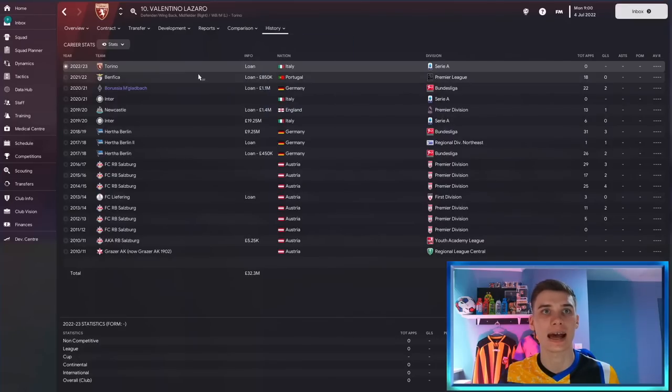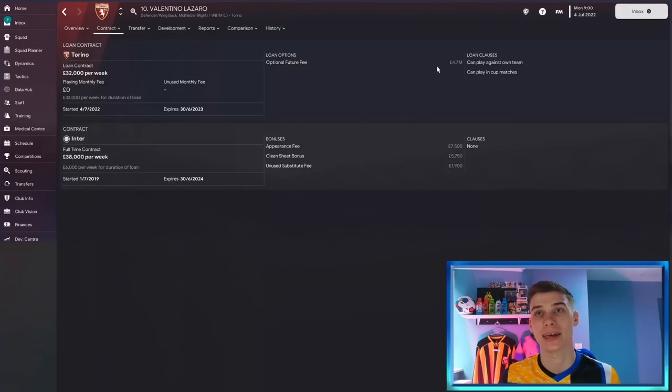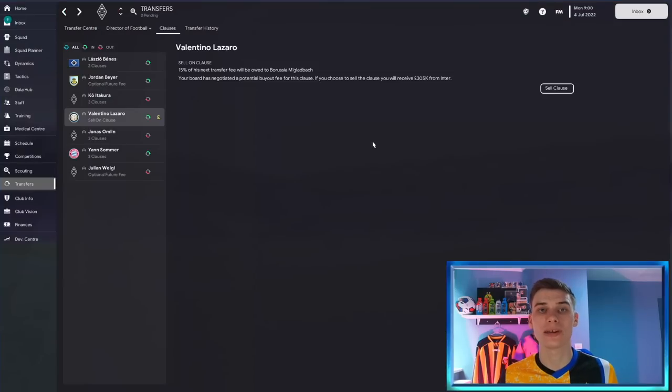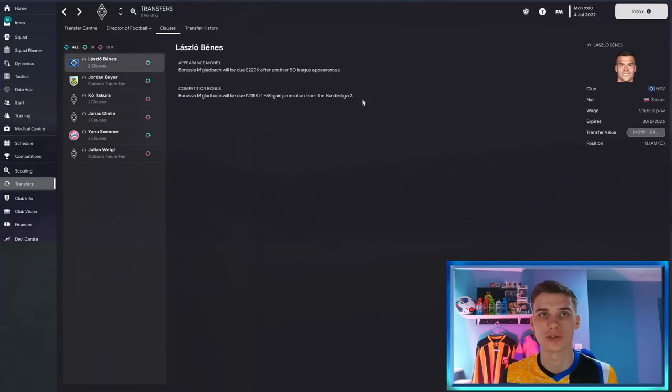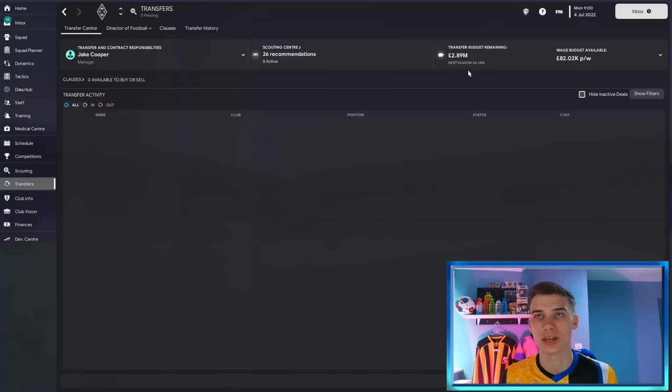He's 26 years of age, currently out on loan to Reno, with an option to buy for 4.7 million. This is where you make your choice: either hang on to this clause and hopefully get 15% when he gets his next transfer fee, or take some instant cash to improve the team, particularly at the start of your save. A million pounds in two seasons won't be as useful as 300,000 pounds right now to get the rebuild underway. So I'm going to click sell clause and get 300,000 added to the transfer budget.